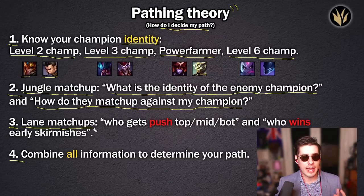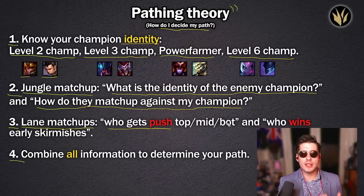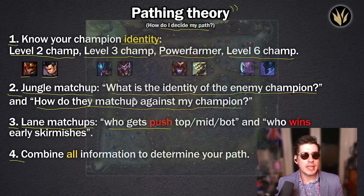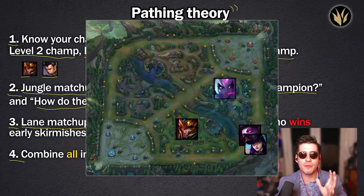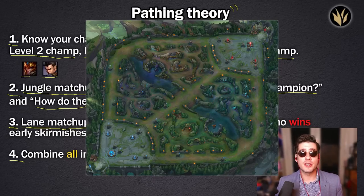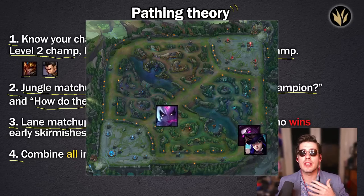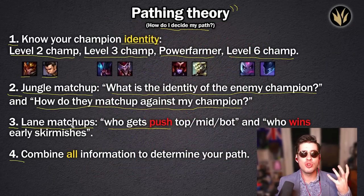The third thing is lane matchups. We ask: who on my team gets push? Does my top, mid, or bot laner get push? The reason we ask this is because it's who we can play around. If we're a Jarvan wanting to invade, it's good to play towards the side with push. Imagine Morgana and Caitlyn in bot lane — they have heaps of range and push. If you invade the enemy jungle as Jarvan, Morgana can leave lane and come support you. Conversely, if you're Evelynn and need defense, Morgana can come protect you in the jungle.